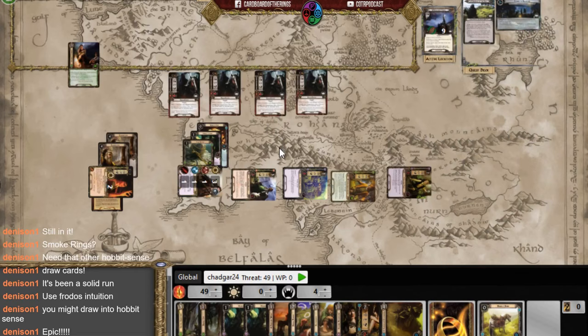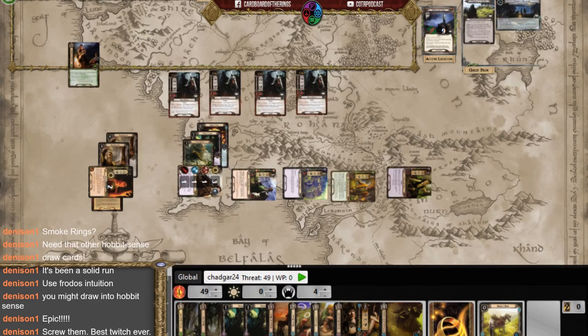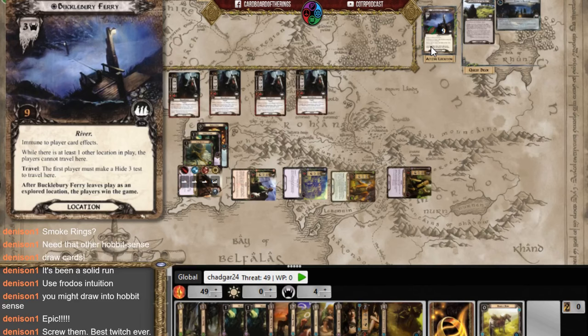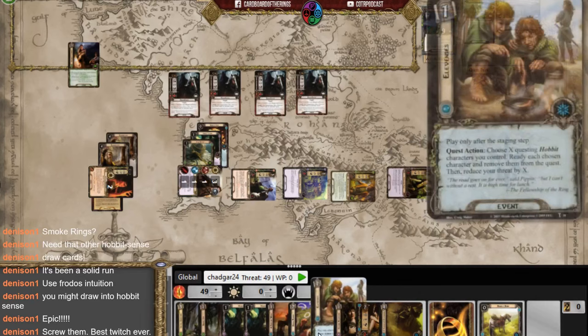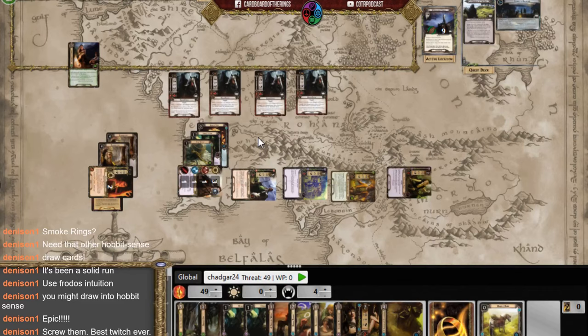I'd get a little glimmer of hope and then it was just crushed. Gildor's Council got me out of there — well, got some of us out of there. I kept fighting, clawing the whole time trying to escape. If I'd had a couple of pipes I think it would have gone better — I would have drawn more cards, dropped my threat, and boosted my willpower. That was hard — wow.